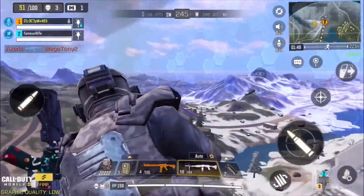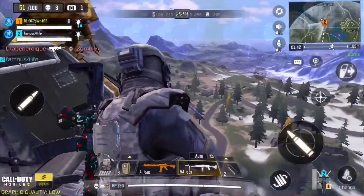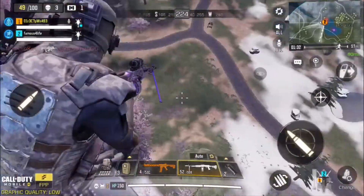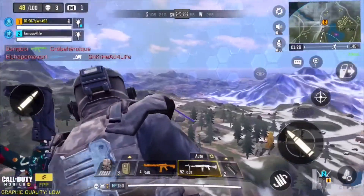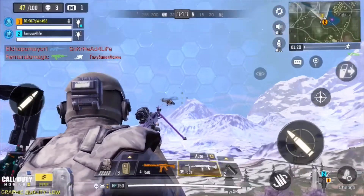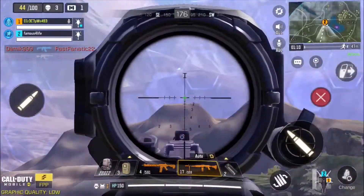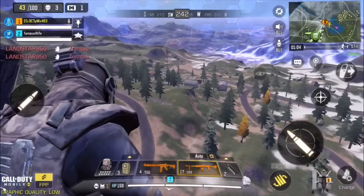Oh, he's jumping. He's right below us, dude. Alright, I'm gonna go kill this partner real quick. Jump in position with me. I'm jumping. I'm just gonna kill this partner.